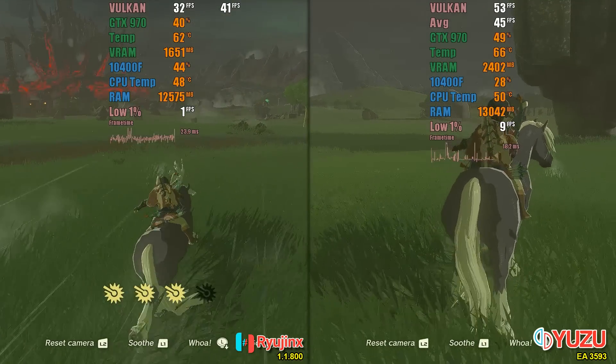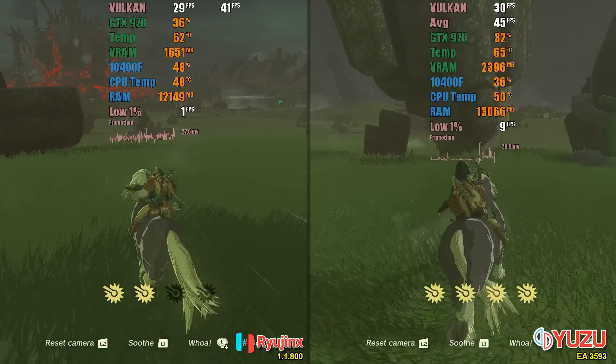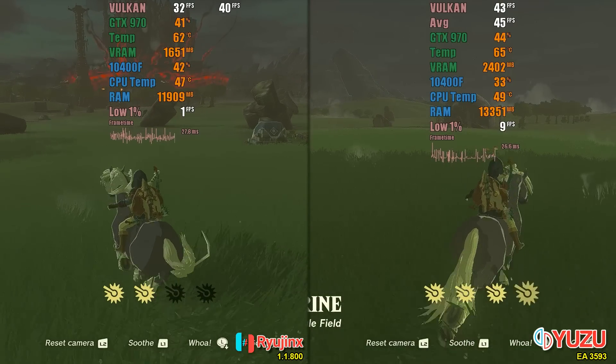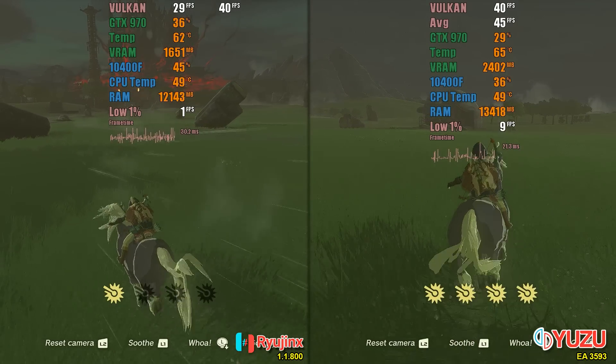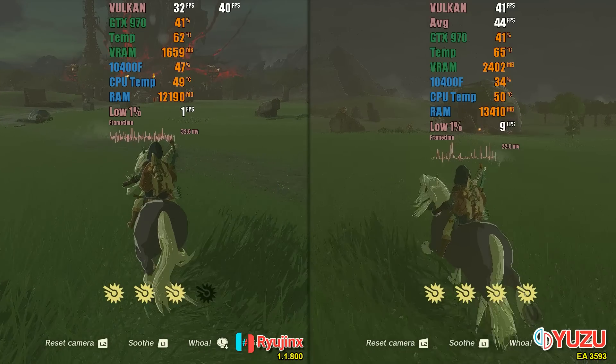Let's start with free-roaming in the field. As you can see, Yuzu manages to offer significantly better performance. While Ryujinx struggles to maintain a frame rate between 30 and 40 fps, Yuzu can easily maintain a rate above 40 fps. Additionally, its average fps is also slightly higher.